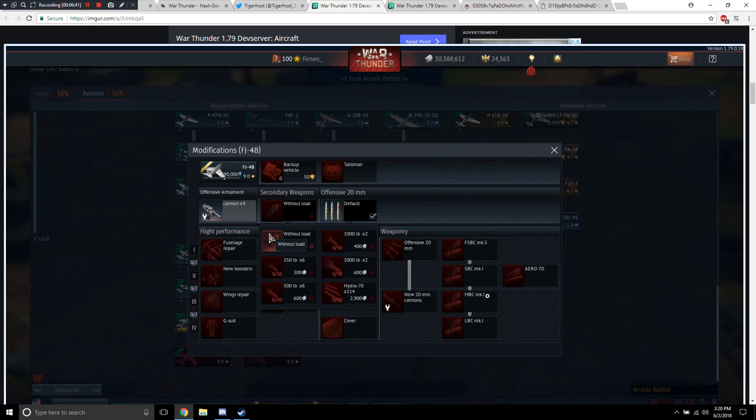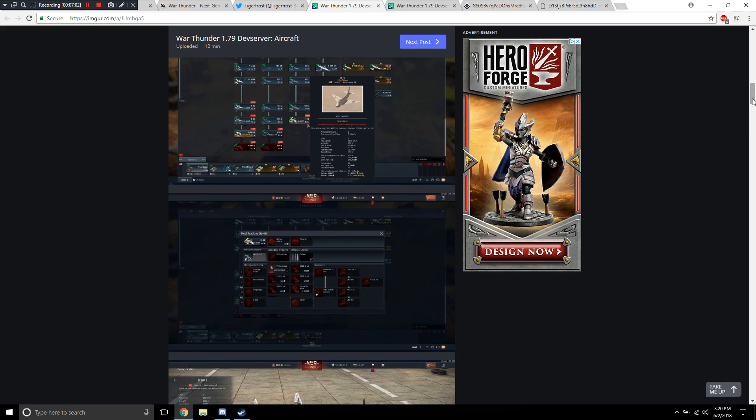The FJ-4B has a lot of payload options: six 250-pound bombs, six 500-pound bombs, two 1,000-pound bombs, two 2,000-pound bombs, or 114 Hydra 70 unguided rockets. Holy shit. It's going to be able to help out quite a bit in combined battles.